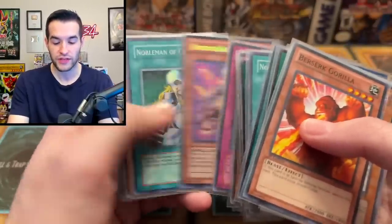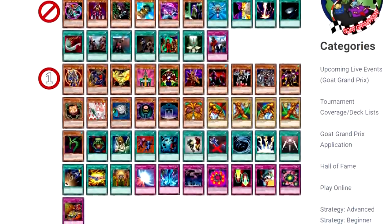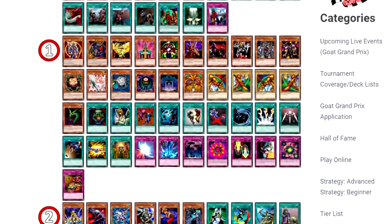What I mean by 2005 or before is you have to pretend you live in 2005 — only those cards and earlier are legal. They just had the first ban list, so it was a really solid format. But of course there is some unfair stuff like Delinquent Duo and all that. Pot of Greed and everything is still legal.